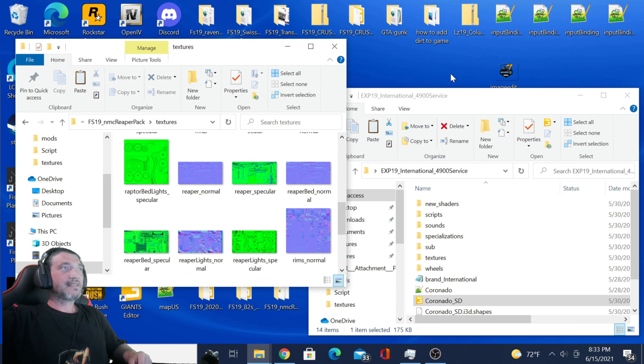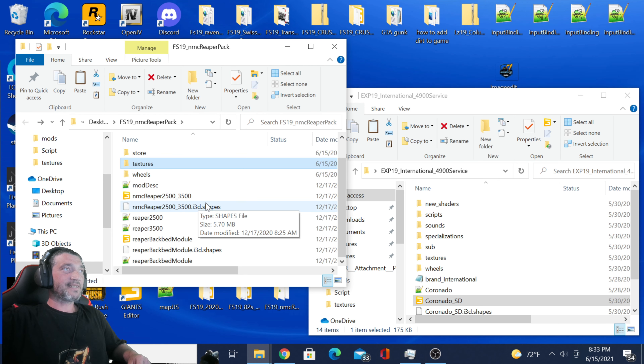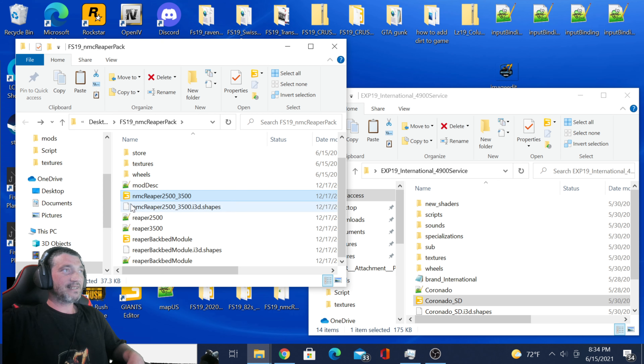Now you're going to click on the editor version of the mod — it'll say Giants right there. This particular mod is the North Modding Company Reaper. Here's the bed module for it and here's the truck itself. We're going to do the truck itself. But you've got to make sure you put your picture into the mod folder first — whether you just drop it in there or if it has a textures folder, put it in the textures.